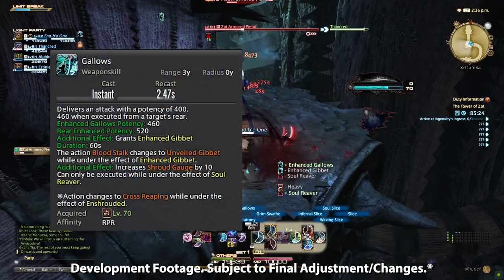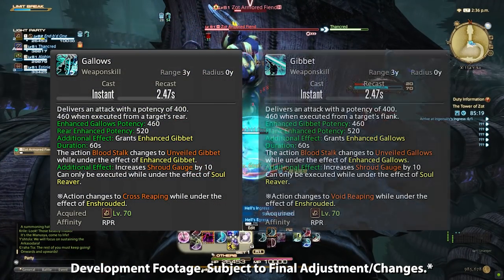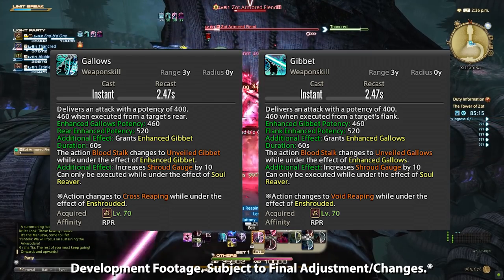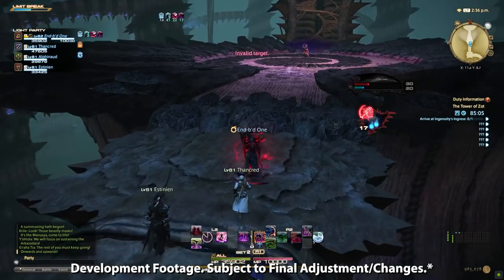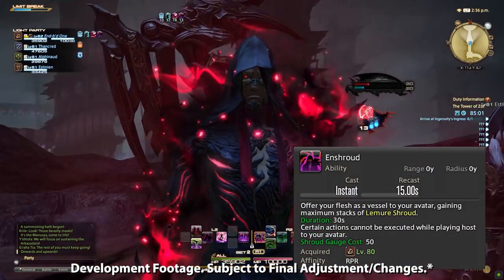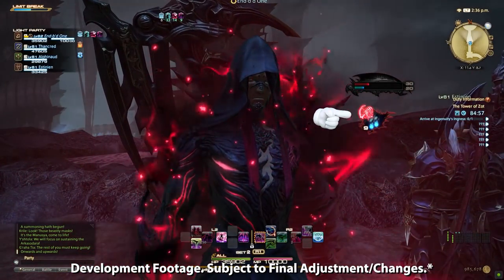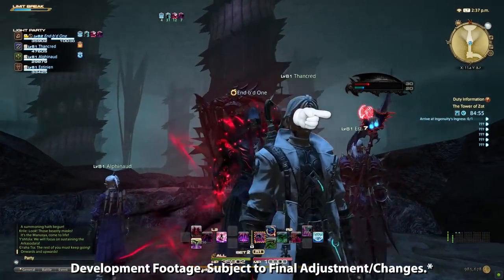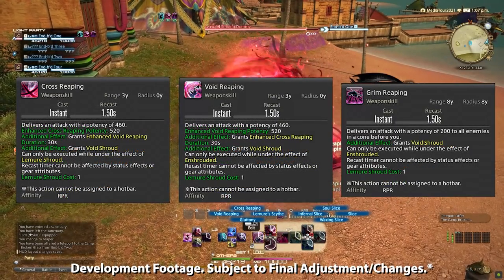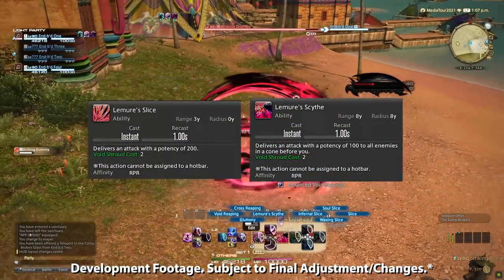The Shroud abilities are Gallows and Gibbet for single target and Guillotine for AoE. Gallows has a rear positional and Gibbet has a flank positional. Each ability only costs one Soul Reaver stack and grants 10 Shroud gauge. Once your Shroud gauge hits 50, you can use Enshroud, which fuses your character with your avatar and changes your soul and Shroud abilities while also unlocking a new gauge of Lemure Shroud and Void Shroud orbs. Shroud abilities consume Lemure orbs, leaving behind Void orbs, enhancing each other, and losing their positional requirements. Soul abilities consume the Void orbs.